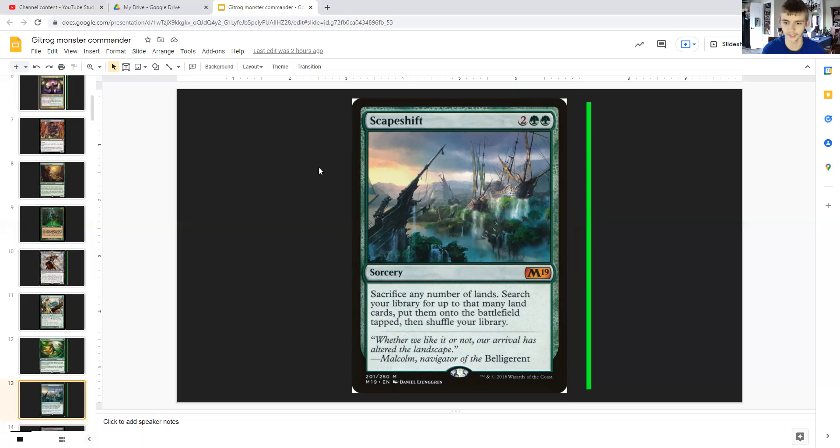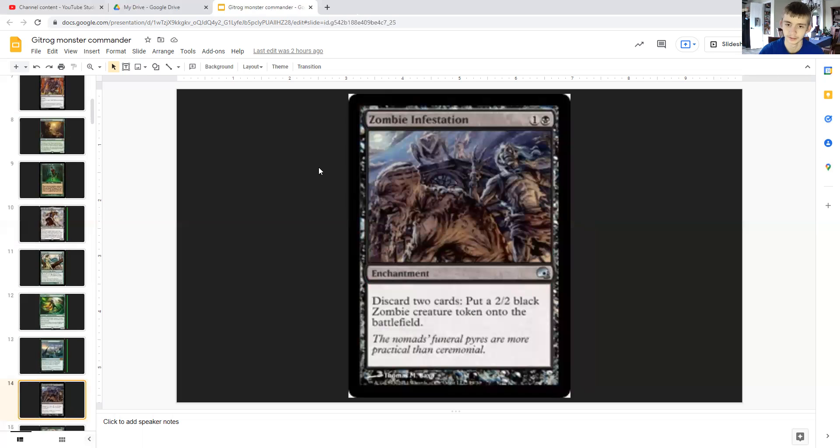Scapeshift costs two generic and double green — you can sacrifice any number of lands and search your library for up to that many land cards. Note that the keyword 'basic' is missing, meaning these can be non-basic land cards. You can search up Dark Depths, Blighted Woodland, Grim Backwoods, or essentially any non-basic or basic land from your deck, which is why this card is so powerful.